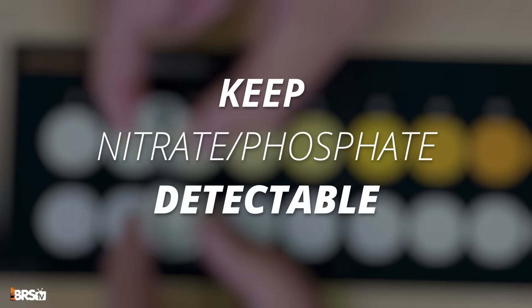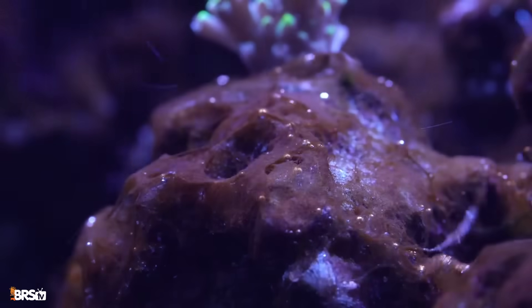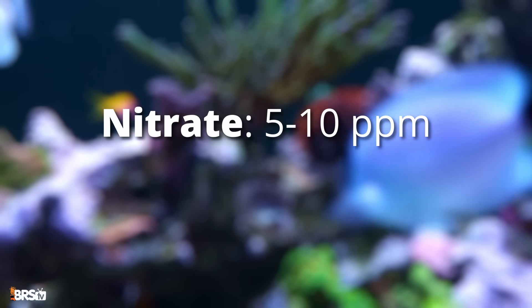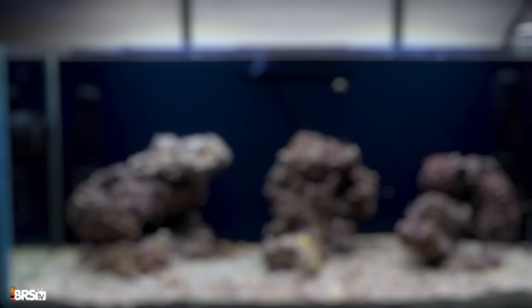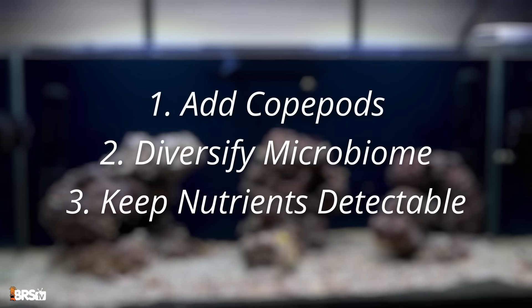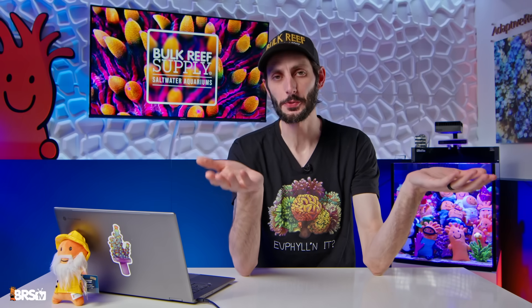Finally, keep your nitrates and phosphates detectable. Contrary to what we used to believe, undetectable nutrients can make dinos much worse. Aiming for nitrates around 5 to 10 parts per million and phosphate between 0.02 and 0.06 parts per million keeps the microbiome balanced. Just doing those three things can prevent you from ever having to deal with a major dinoflagellate outbreak. But I'm betting you're here because you already have a pretty substantial issue with dinos, so let's get to that no-microscope-needed five-step solution for dealing with a dino disaster.